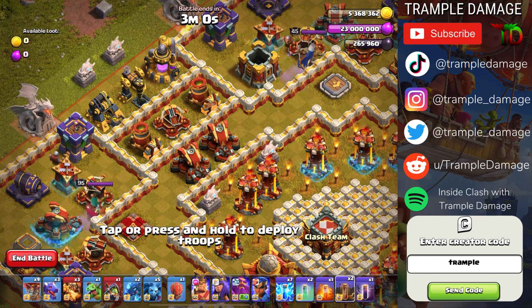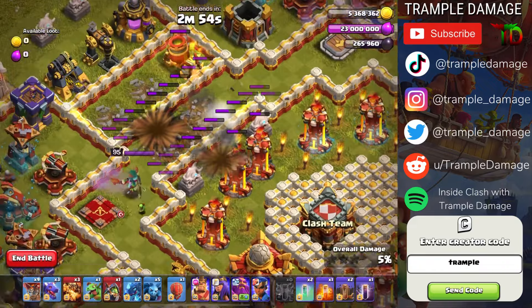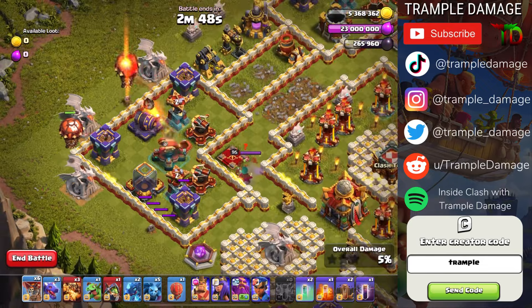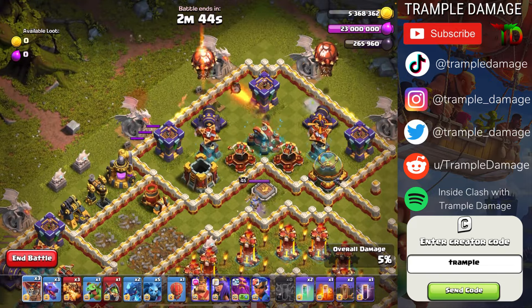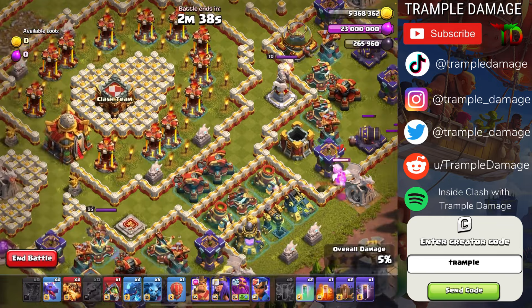So we'll go ahead and deploy the earthquake spell right here, and we'll go one, two, three, four, five, six lightning spells, and then one on the back side between those. Then we are going to start sacrificing some balloons — one, two, three to get those air mines. There we go, four, five, six, seven, eight, nine, and a baby dragon for the last one.